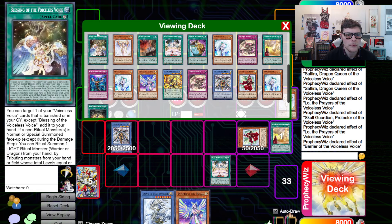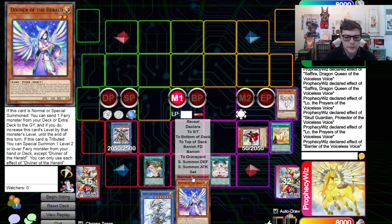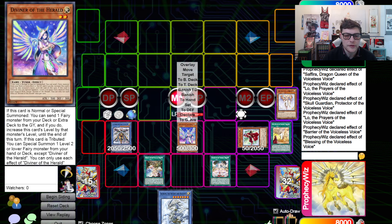Low is going to grab Barrier. Barrier is going to grab Blessings. We're going to activate the Blessings, Normal Summon the Diviner, and go chain link one Blessings, chain link two Diviner.